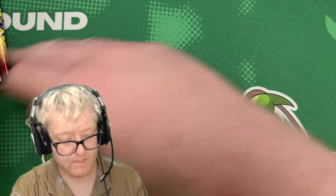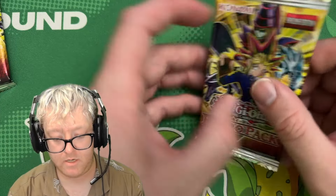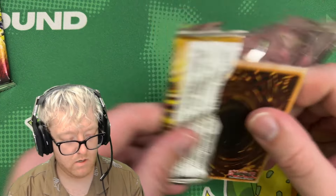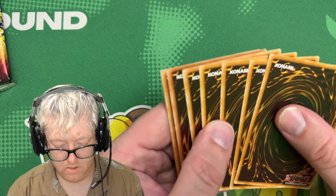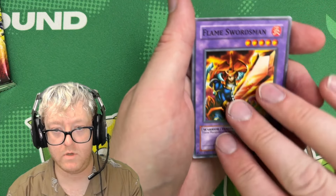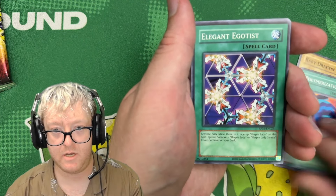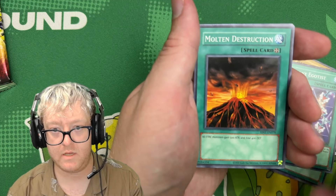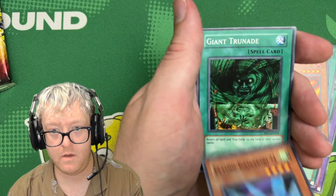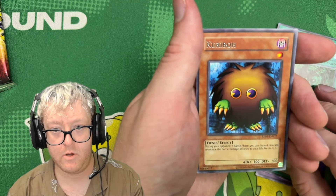I think this is the last pack — definitely the last pack. Four to the front, we got Flame Swordsman — banger, shout out Joey. Polymerization, Elegant Egotist, Molten Destruction, UFO Turtle, Flying Kamakiri Number One, Giant Trunade, and Kuriboh.